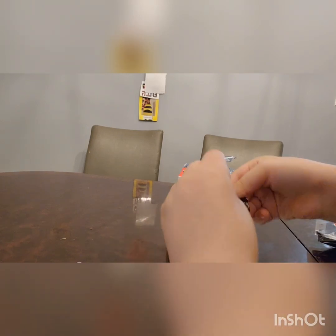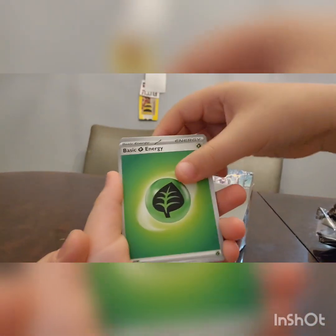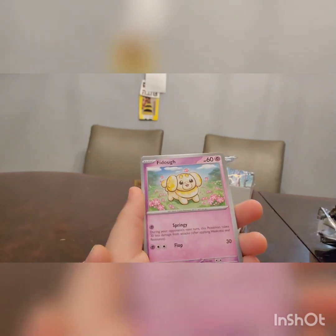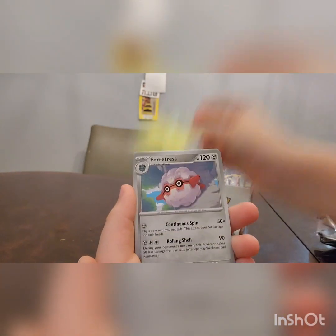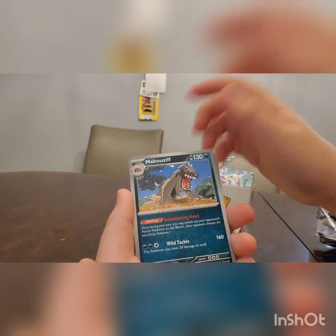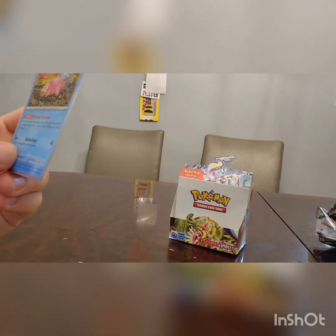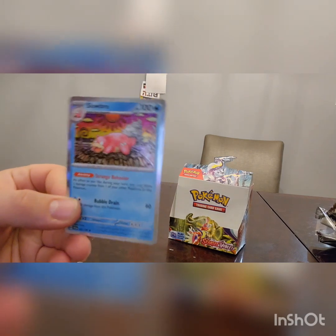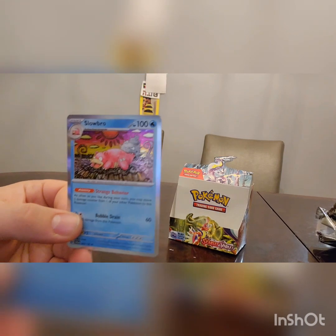Pack number seven, I think — I lost track. Let's hope for something. Energy, Fiddle, Q card, Cutiefly, Drifloon, Sprigatito, Forretress, a Key Helmet, Morpeko, Stiff, Palmat, Le Gronk, and a Slowbro. I think Slowbro gets some play. Really cool artwork on that Slowbro — really funky looking design there.